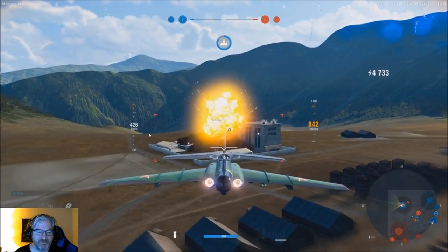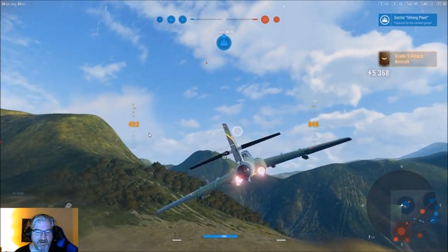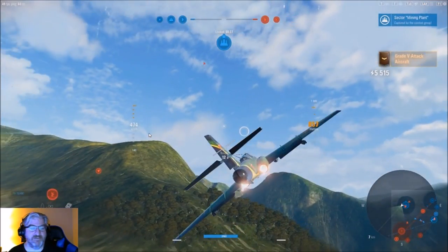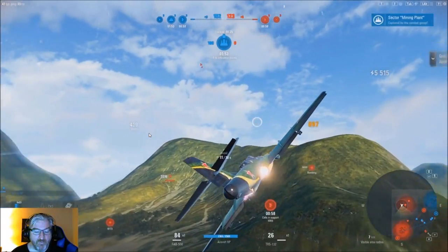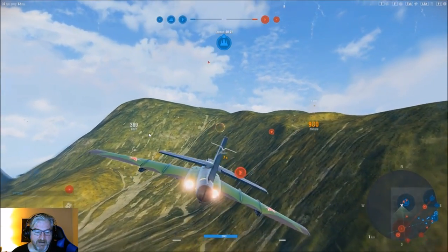We're just going to be a gluttonous little bastard and go for some stuff right there. Boom — and that should take it, hands down. As you saw, it was really simple for us to take the mine and fight off other ground attackers. Yes, those were bots — bots are stupid, we all know this. But once you realize bots are kind of easy, you can get away with doing this quite a bit. We took the mine, which is very, very important, and we need to keep it. So we're looking towards our next target: the command center.